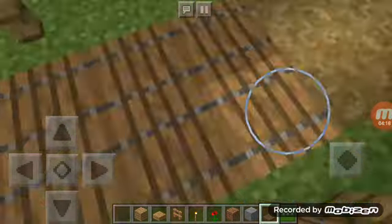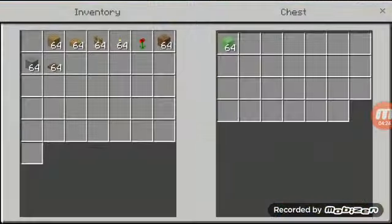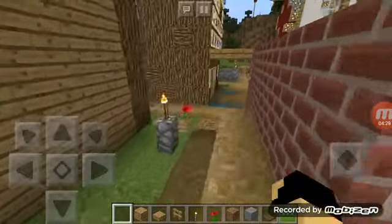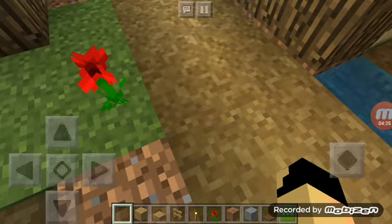This is supposed to be a bunker, and there's the nether portal. And then here's the slime castle — the slime area with slimes — and there are two chests, the villagers, and the grave.